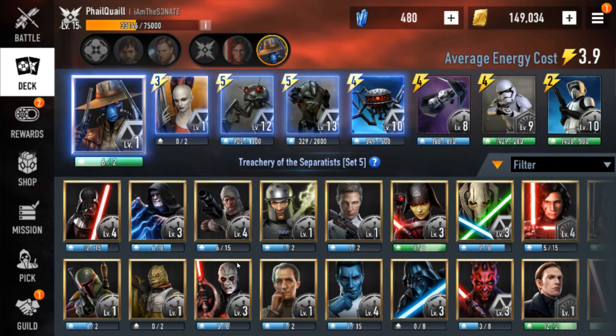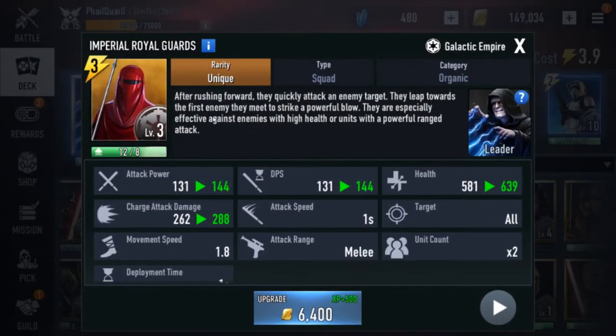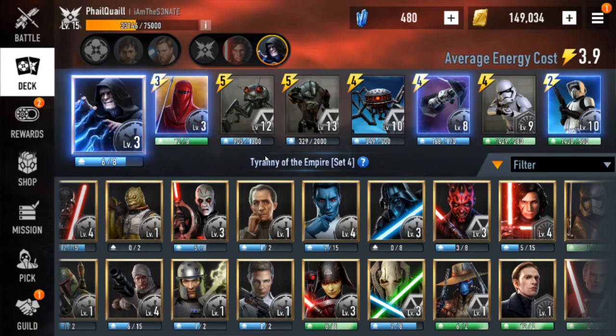Moving on to B-tier — you can argue for these guys to be in A, but I just think they have a little bit more weaknesses. First we'll start with Emperor. Like I said, I had a hard time deciding between him and Cad. They both do massive AOE. I just think Cad is a little safer — one, because he can jump over the mid thing, and two, even if he does die it takes out a lot of stuff with him. Emperor's squishy but he does tons of damage. Rogue guards are decent — you gotta get him charged up running at people and they do okay. It's really tough to put him higher but I just think at the moment he's a little bit too squishy to be in A.